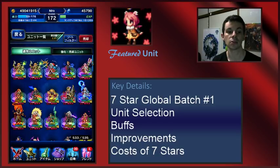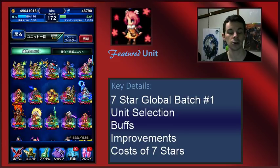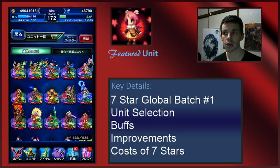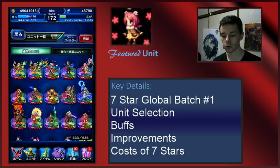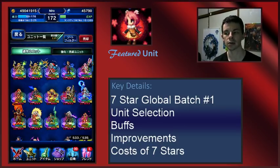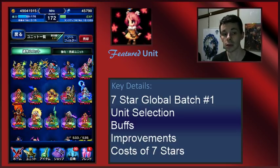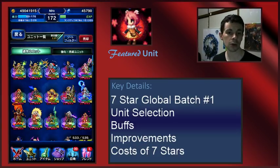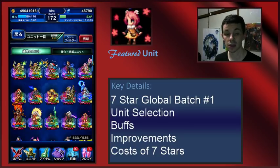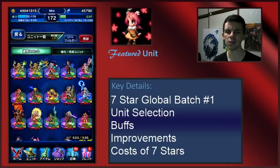Taking a look at the list, it's smaller than the first JP set. They could be looking at the same timeframe, but for JP I believe there were a total of three really big batches of seven stars, and things rolled out fairly quickly. It looks like global is scaling it back a little bit. The first batch does not look quite as big — there are some noticeable units that are missing, such as Trance Terra, who I believe was in the first JP batch.